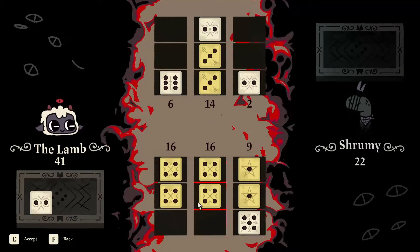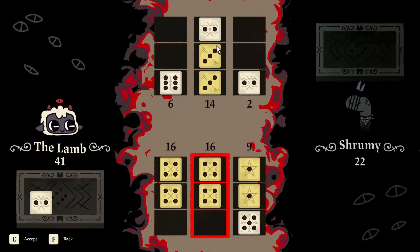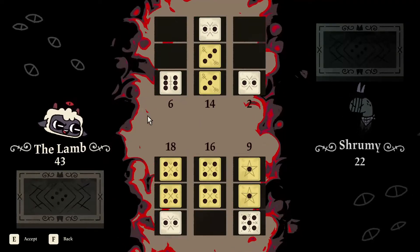We get a 2. It does matter where we put it — we don't want to put it here because that will once again destroy his row of 14 that he's locked in. So we'll put it on the left.